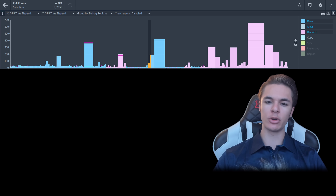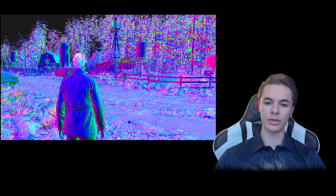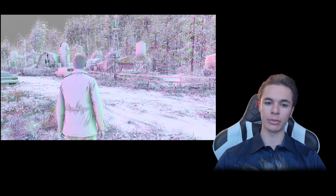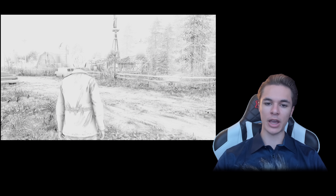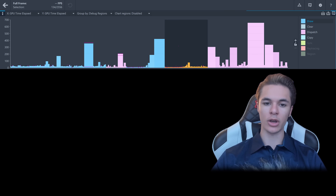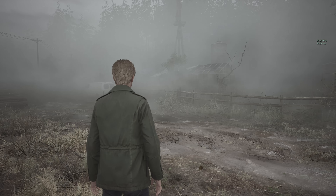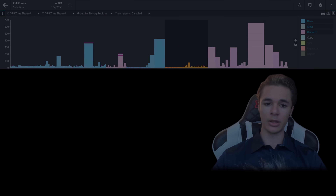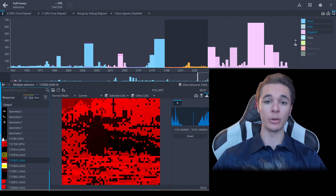Immediately afterwards, the GPU creates lower-resolution versions of the normal and depth buffers to compute a lower-resolution ambient occlusion buffer, which is then upscaled to native resolution. This is the fastest SSAO processing we've analyzed on the channel so far, taking only about 0.6 milliseconds. Next, the GPU draws additional decals, this time likely related to translucent geometry such as the glass windows on this van. These elements will be used in the next stage of the frame, which involves Lumen's calculations.